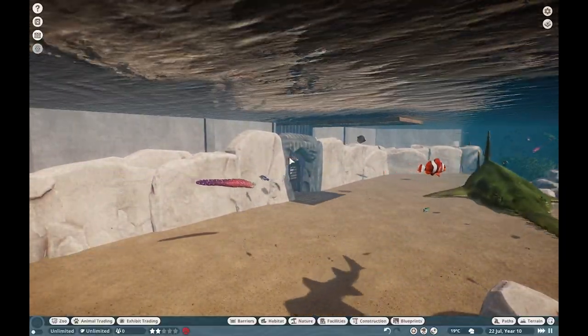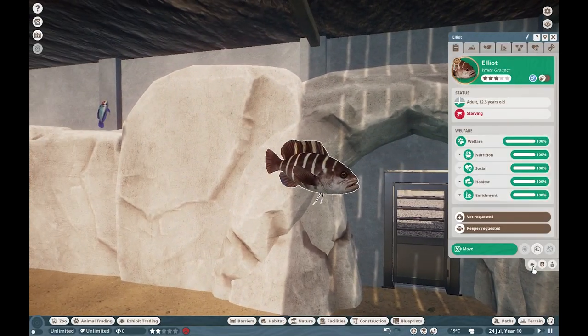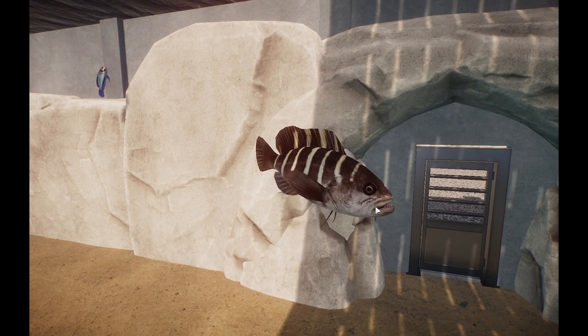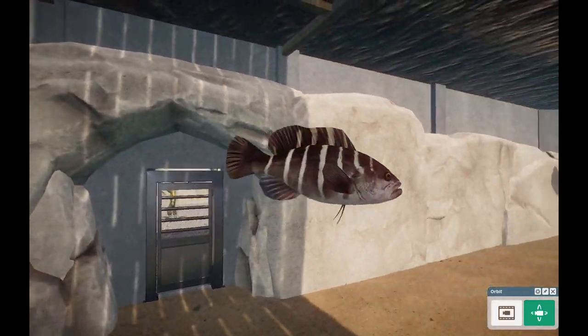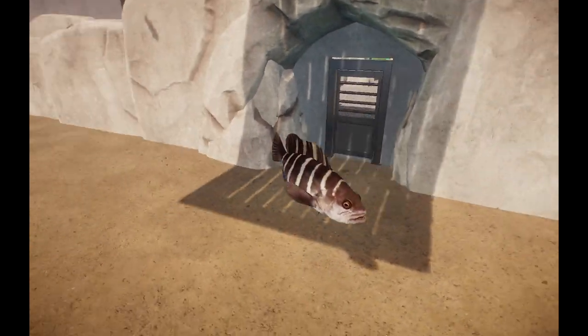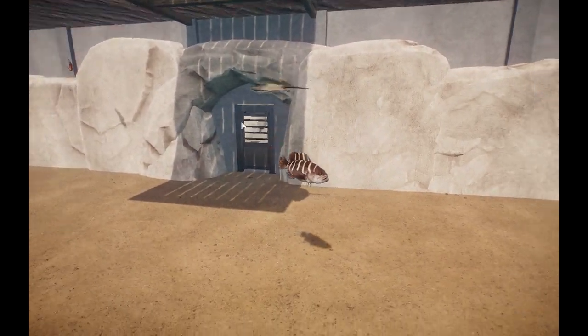We have the White Grouper — an incredibly beautiful species only found in the Atlantic Ocean. These guys inhabit a lot more of the rocky areas, and I believe they're semi-pelagic as well. Just a really great creature to have nonetheless.